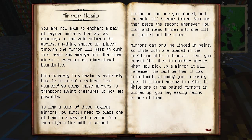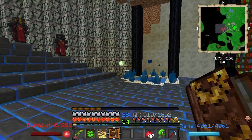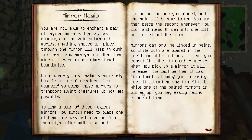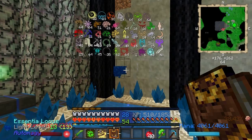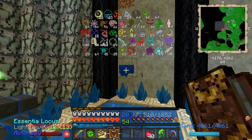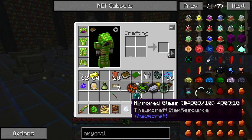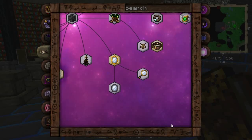This is Thaumcraft. I need a magic mirror. I need Aether, Vacuos, and Tenebrae. Do I have eight? Let's run over here and look. Aether? Yes. Vacuos? Yes. And Tenebrae? Yes. We are all good to go. I just needed gold and an ender pearl. One ender pearl and a bunch of gold.